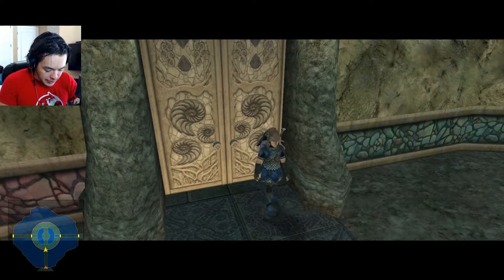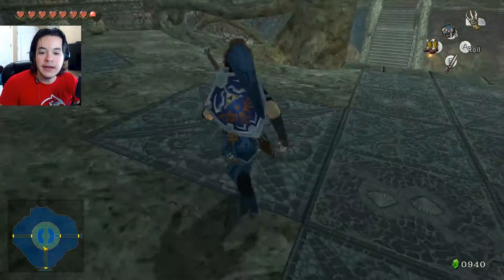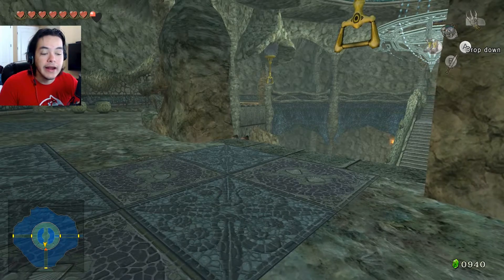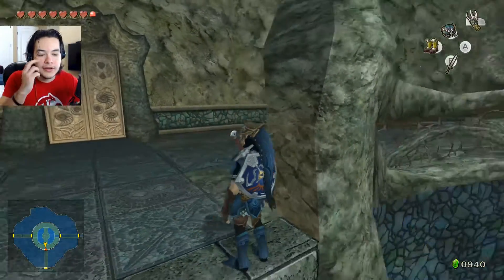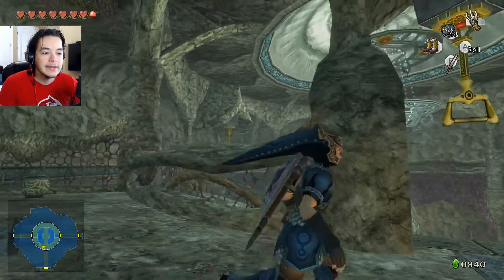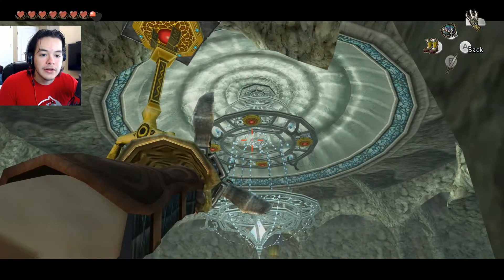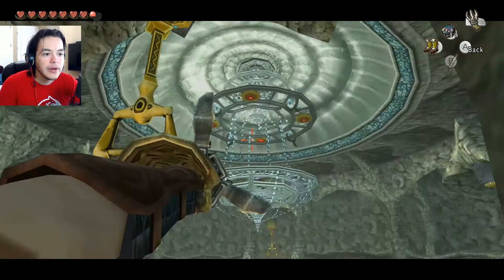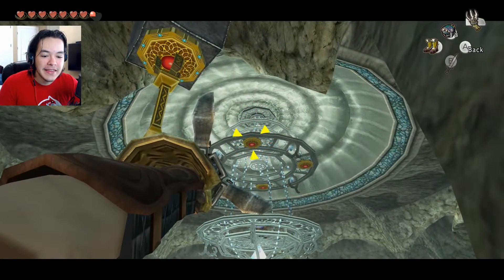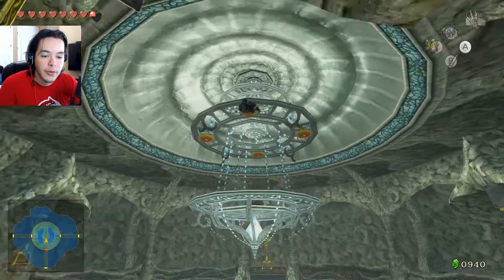Let me check the map. The entire left path is actually blank — I haven't gone there. How do you lock on? Is it ZL? I thought it was ZL. Actually, I can just go like that. There we go.